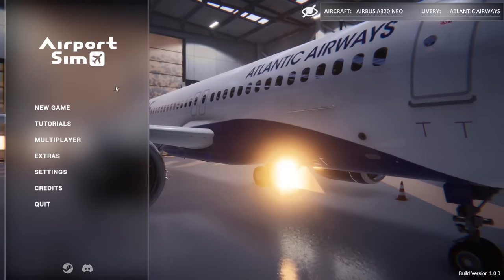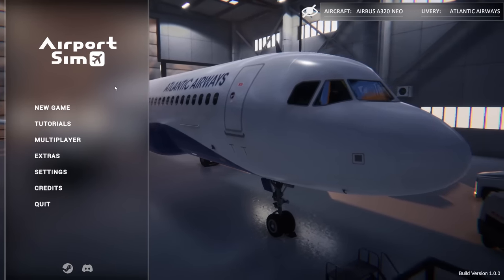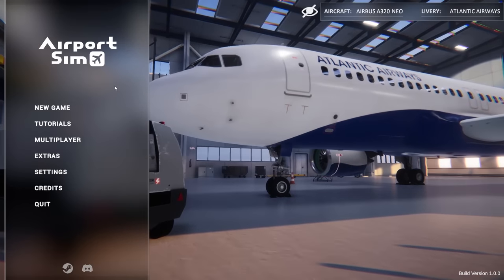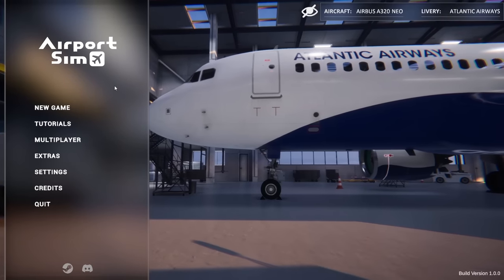Let's jump in and take a look at some of the tutorials which show the features of the game, and then we're going to survive a huge tropical storm coming into Key West and see if we can get some passengers off a plane before it rolls in. Let's go.